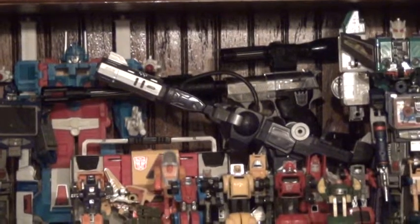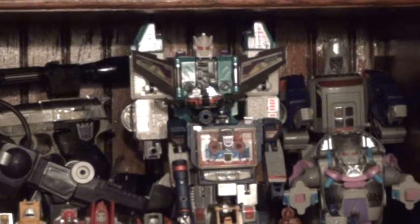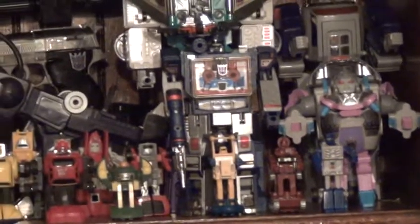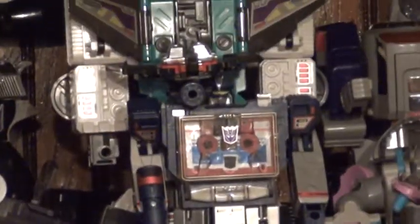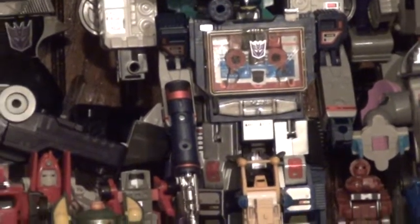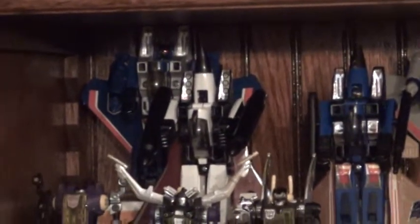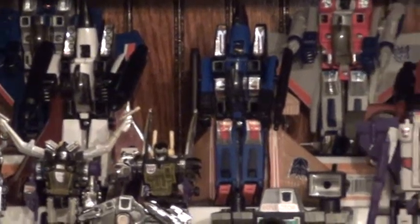The almighty Megatron in his gun mode with repo labels, and Shockwave also in gun mode. Then we have Sixshot missing his weapons, Galvatron missing weapons, Gull missing weapons, and a reissue Sunstorm with a reissue Laserbeak and an original Rumble. Now starting at the top row we have Skywarp, Skywarp with repo labels, and Starscream. Thundercracker with repo labels, Ramjet, and Dirge.